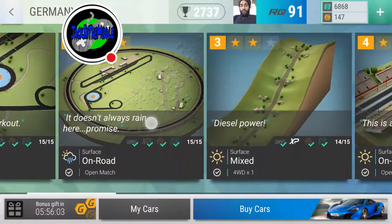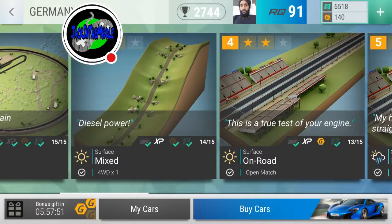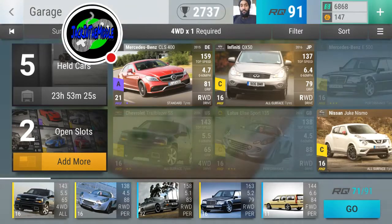Today, as promised, we are going to be pounding on the Germans. We're going into Diesel Power first, with that terrible hill climb that they've just been dominating us on. We're also going into the True Test of Power, which is race number four and race number five in the series.